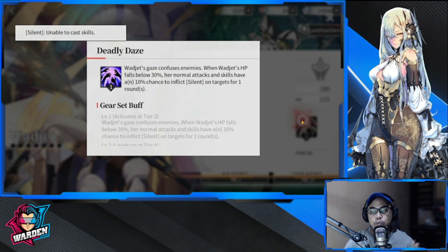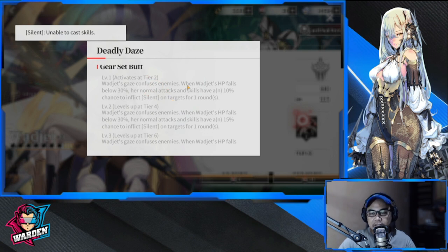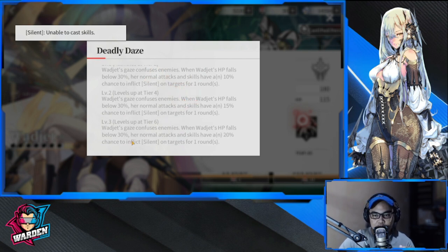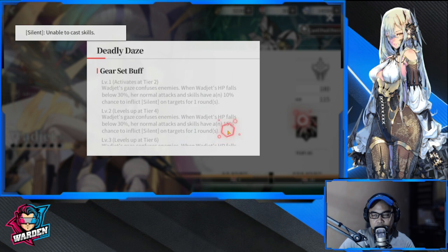Wadget's Gaze confuses enemies: when Wadget's HP falls below 30%, her normal attacks and skills have an N times 10% chance to inflict silence on targets for one round. Targets meaning all, but the chance is low at 10%. As you get more copies, this percentage goes up, but not by much — the maximum would only be 20%.